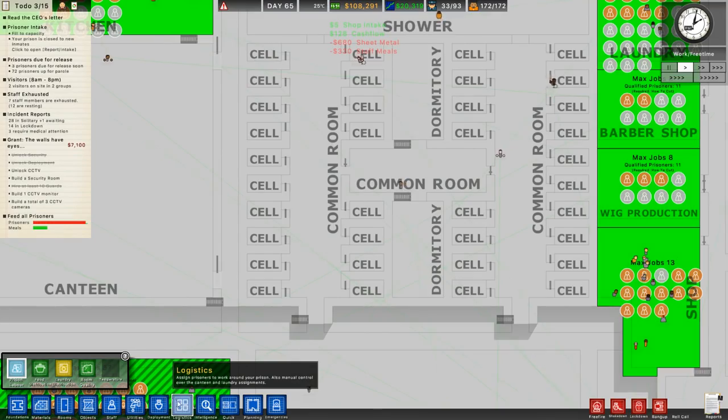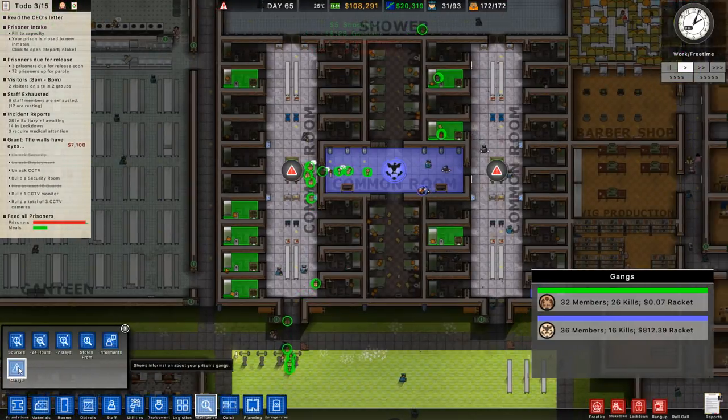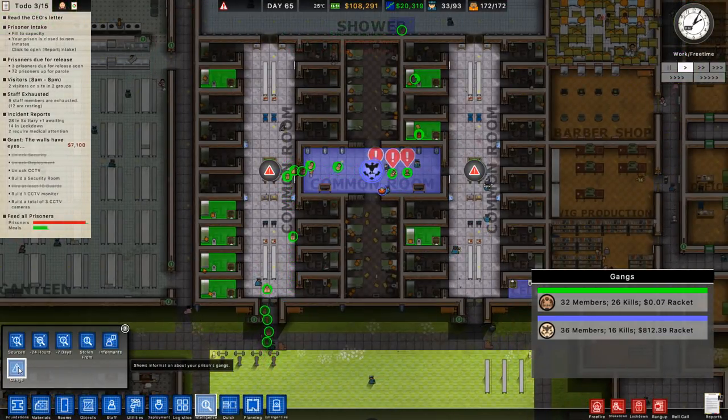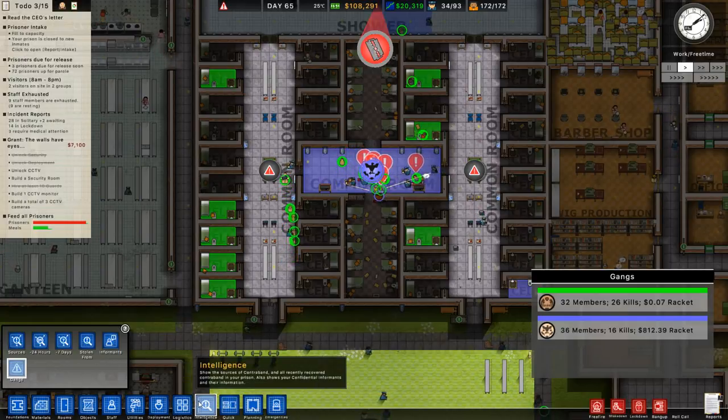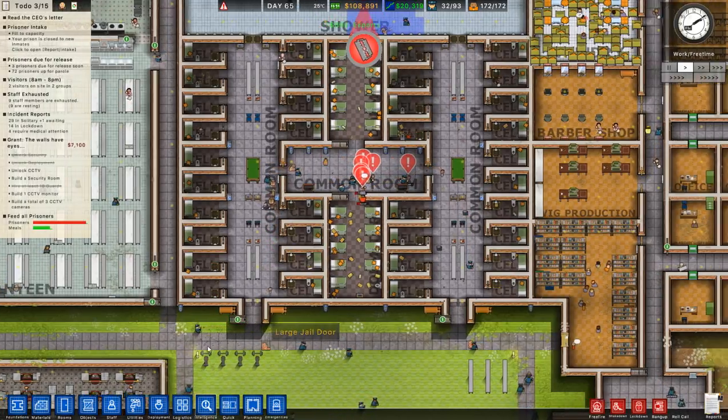Over here in intelligence, there's a gang about to take over. The green gang is about to take over the blue gang's territory - they just had to go crazy, and they're about to get wrecked by our prison guards.